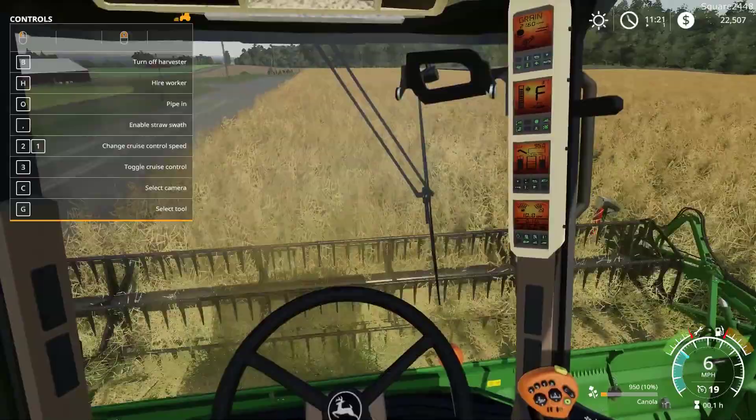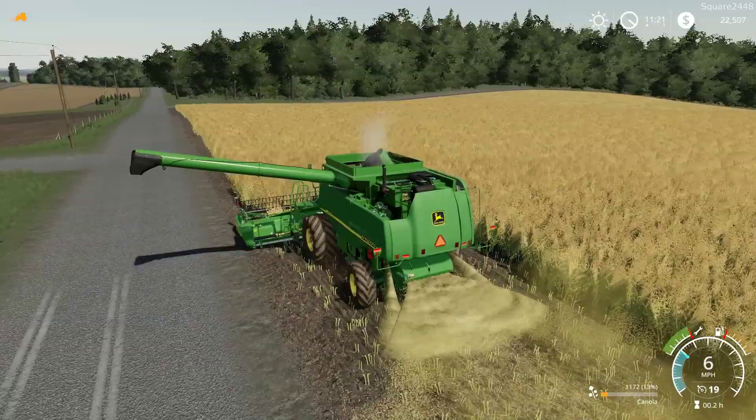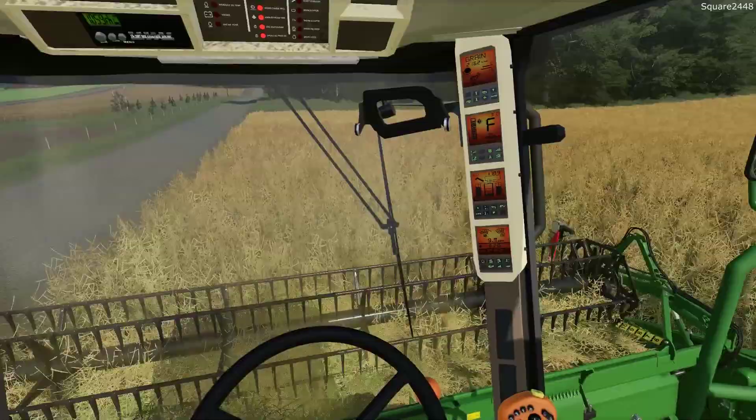Let's turn on the HUD and take a quick look. Oh yeah — we are going to get filled up pretty quickly. We're just kind of going back and forth. I would probably prefer to outline the field, but for now until I get used to this combine I don't want to go too close to those trees, and I'm not sure how the terrain is over there.